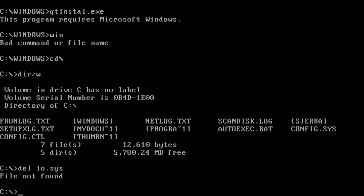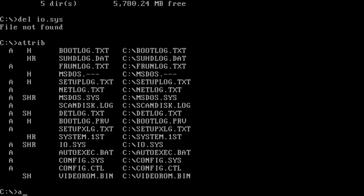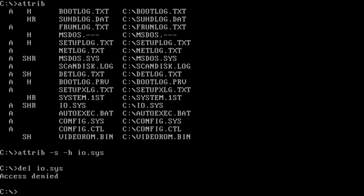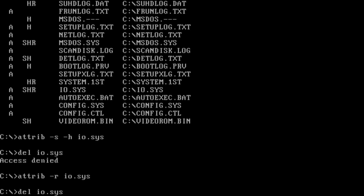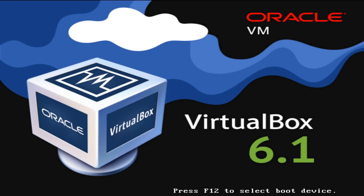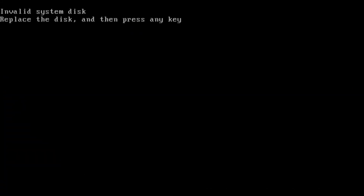Really now? Can we get attrib in here? Okay — attrib minus s minus h io.sys. Now we can delete io.sys. Delete io.sys. Perfect. Now we can restart the computer. And now we see: invalid system disk, replace the disk, then press any key. Which means no more Windows 98. Simple as that.